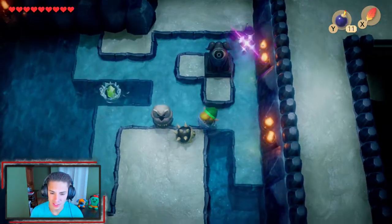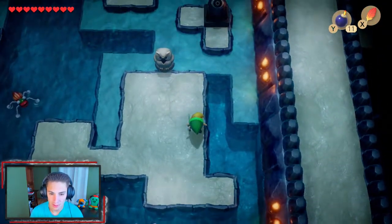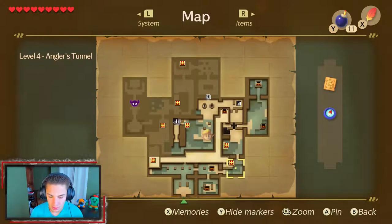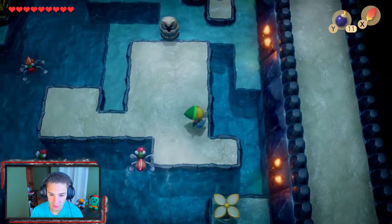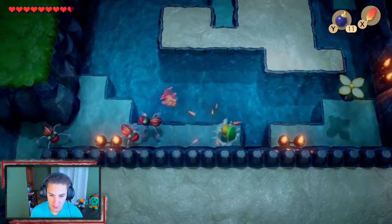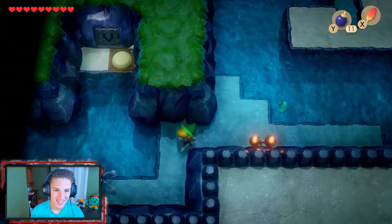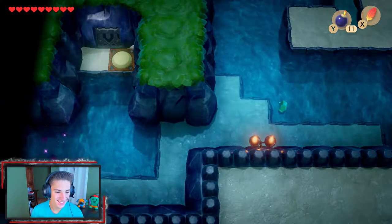I love the new enemies — the little water bugs, they're hilarious. Looking at the map, we're missing a few things. We could have gone up that way, which I want to get to, but we're good for right now. I'll just keep moving along, hopping with the Roc's Feather.